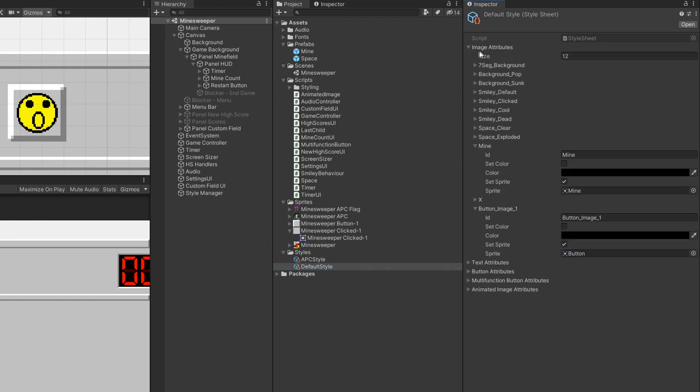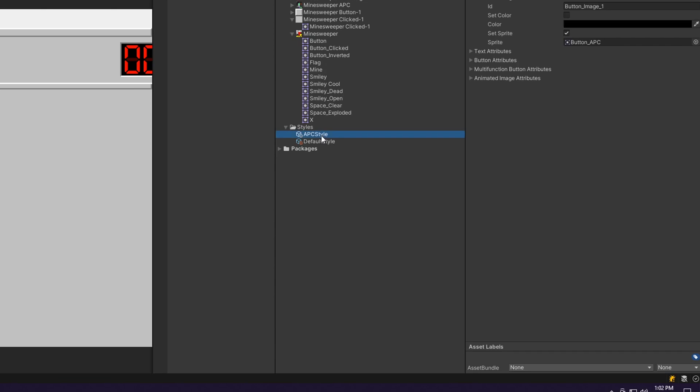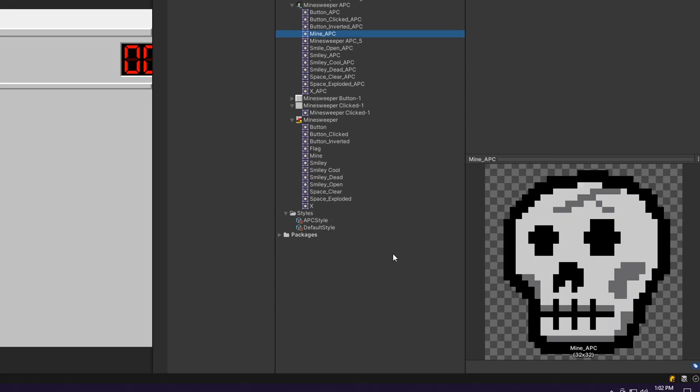Each of these is just a list of different data structures. If we look at the mine image attributes, its ID is called 'mine'. I can indicate if I want to set the color or the sprite to something different when I switch to this style. In this case I'm only setting the sprite — setting it to the mine sprite. Now looking at the all-parts-combined style for the mine, I'm setting the sprite to the mine APC sprite, which is our skull.